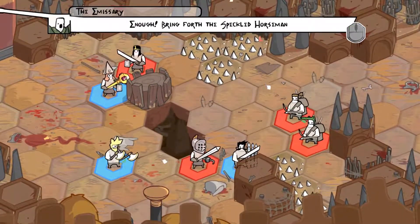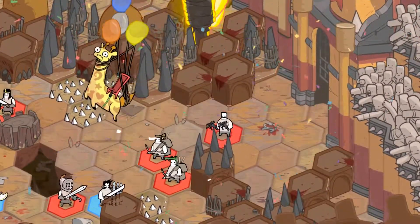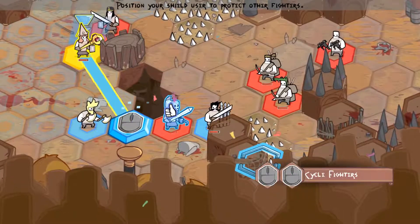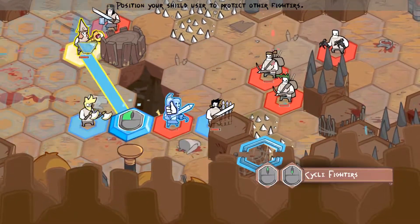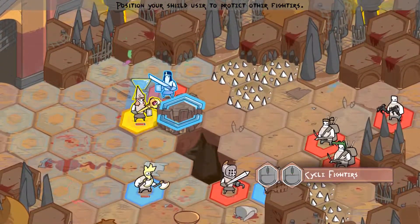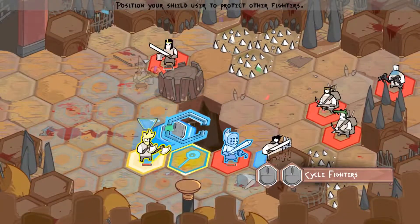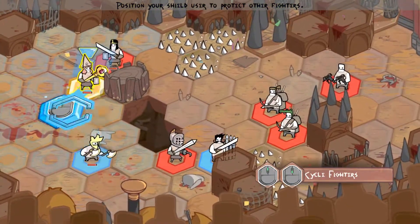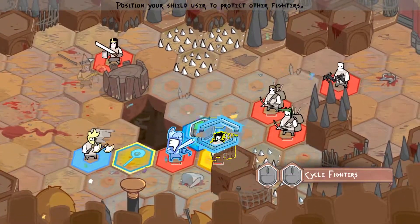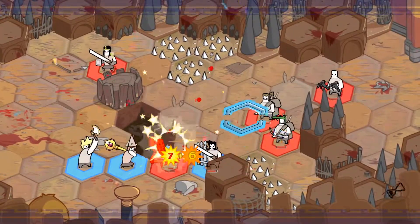Enough! Bring forth the Speckled Horseman! Oh no, he's dying. The Speckled Horseman. We can use scroll wheel or right click. Position your shield user to protect other fighters. So I'm actually going to bring her down here and let that guy come in. Right click is also undo.